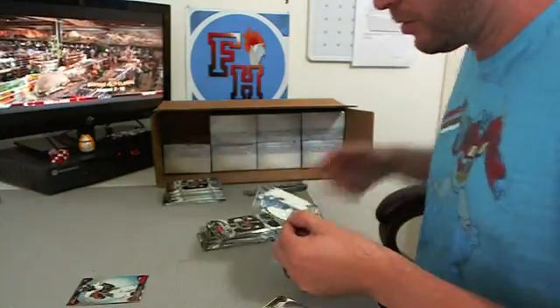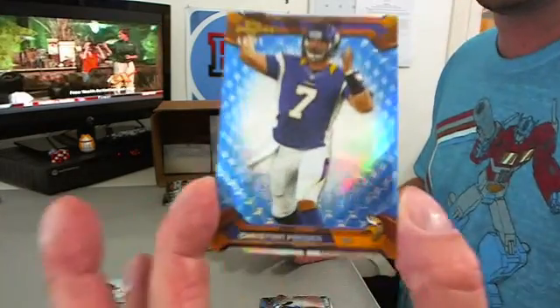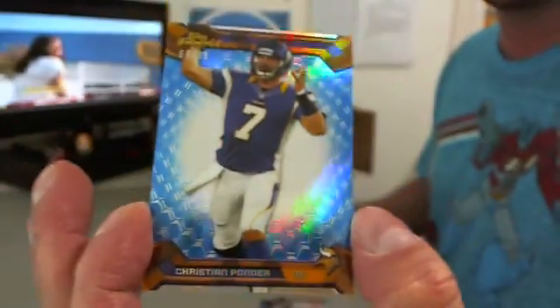First, you get all the rookies no matter what. Matt Barkley rookie. And we got a blue Christian Ponder blue refractor, numbered to 99 — the blue honeycomb for the Vikings.